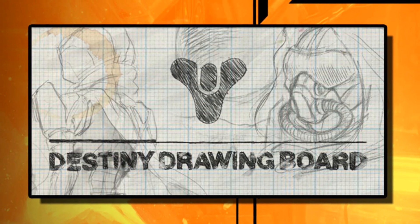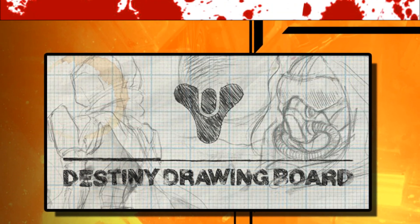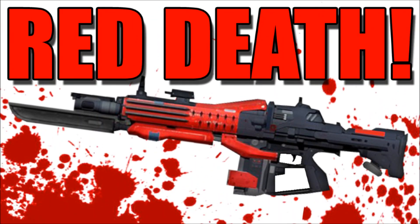Hello again my friends, it's time for another Destiny drawing board. Every week Bungie focuses on one of Destiny's weapons. First up was Red Death, an exotic Pulse Rifle.